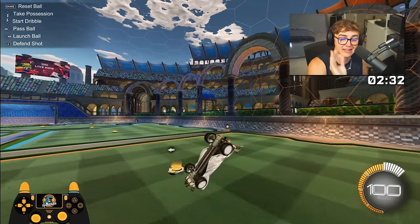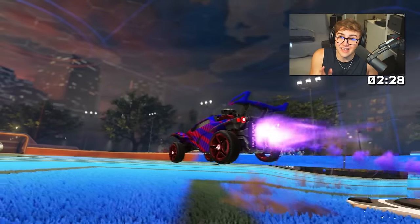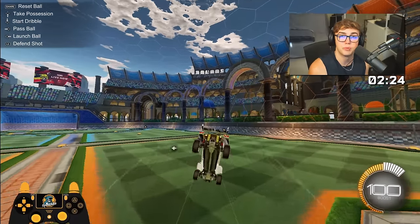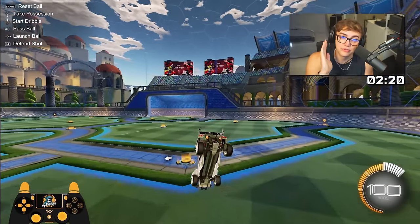Step number two: the flip cancel. Immediately after flipping, to get a perfect speed flip you must cancel your front flip in less than 75 milliseconds maximum. Start with just a perfect front flip — go into free play and practice flipping forward and canceling down.